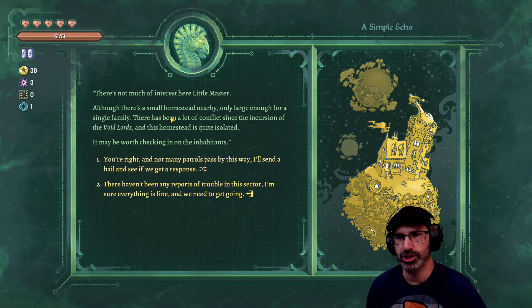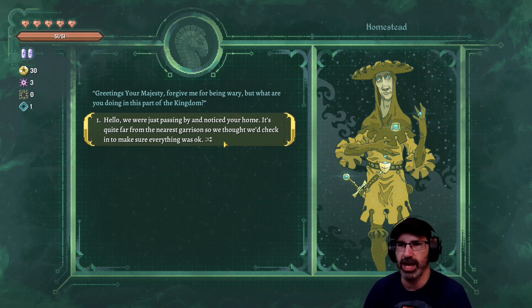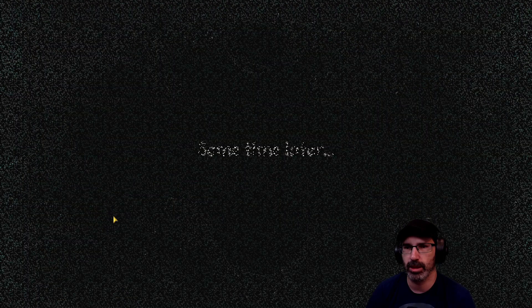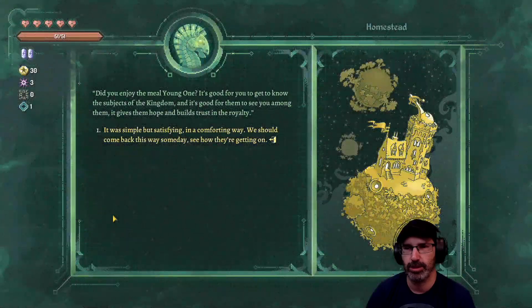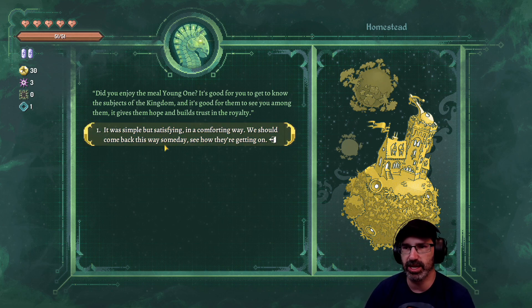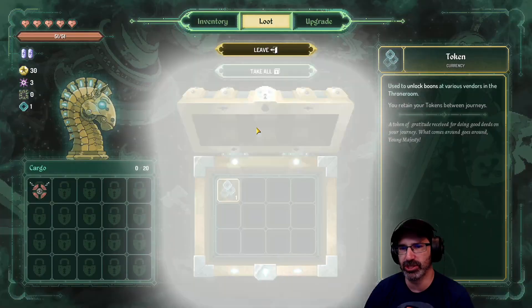There's not much interest here, but there's a small homestead nearby - only large enough for a single family. There's been a lot of conflict since the incursion of the void lords and this homestead is quite isolated. I'll send a hail. 'Greetings your majesty - forgive me for being wary but what are you doing here?' We're just passing by, we thought we'd check on you. 'It's just me and my family - we haven't been bothered for months. Would you care to join us for an evening meal?' Yeah, why not. Sometime later - we got a token! Doing stuff like that gives you credits to upgrade for the next run.